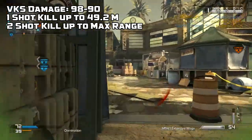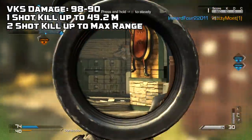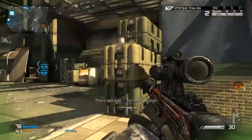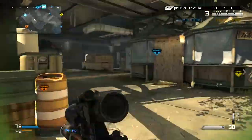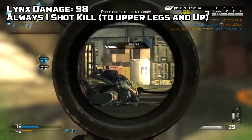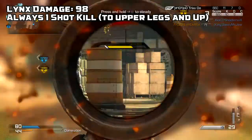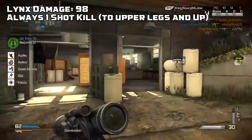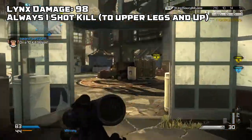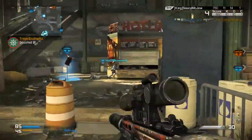It might not seem like a huge distance but it's pretty far — probably almost the entire way across Stonehaven. You're not really going to get two-shot kills very often as long as you're hitting them in the torso and up. It will be a two-shot kill after 49.2 meters. The Lynx has a damage of 98, and there are damage multipliers that factor in. The Lynx will be a one-shot kill from the upper legs and up, whereas the VKS will only be a one-shot kill from the torso and up. Also, the Lynx will always be a one-shot kill no matter what range you're at.